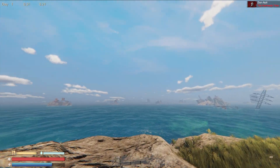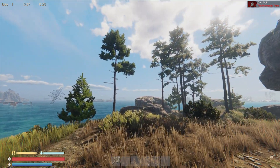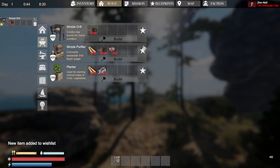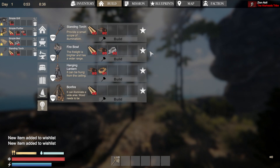How to survive your first night in Sunkenland. Once you spawn, make sure you scavenge enough items to set up your very first base. You will need resources for essential items like grill, water purifier, and bed. You also may build a light, so you won't freeze and will be able to see during the night if you decide to stay awake.